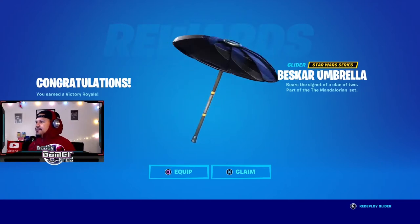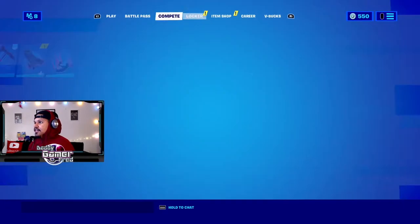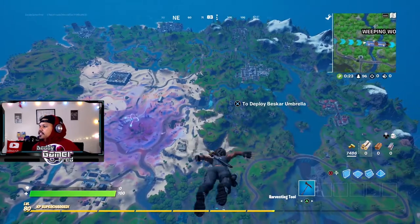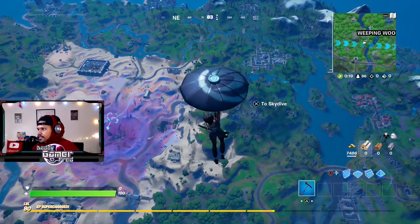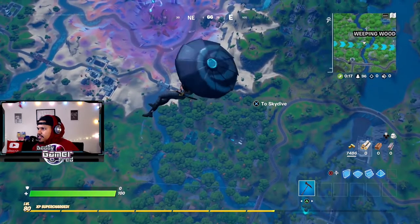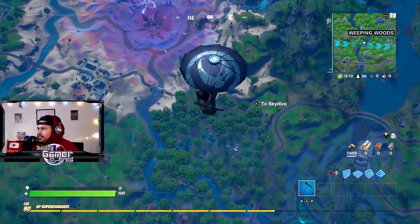Let's see this in-game. This actually looks pretty sick. It would probably fit the character I'm using now, so let's run it with her. Let's check out the umbrella — let it load in. It looks like it's not loaded in yet. Unless it's supposed to look shell-shaded. There we go — looks cool.